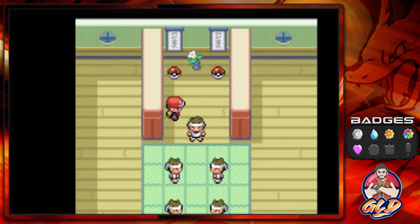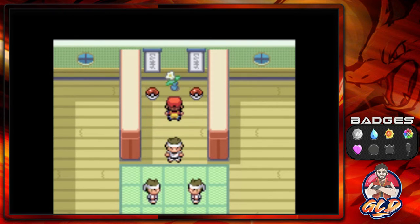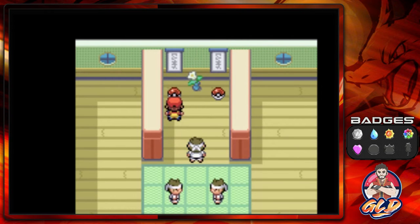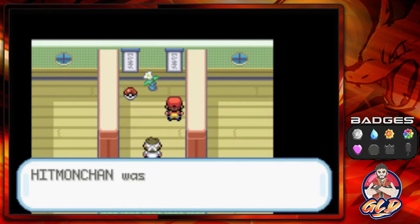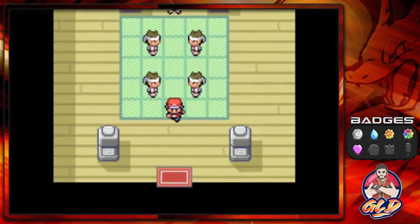So as you guys can see, we got two choices — both Hitmonlee and Hitmonchan. Since you guys are playing Pokemon Fire Red and Leaf Green, you can trade one for the other. But later on in this adventure, there will be a daycare where you can actually get all three of them at the same time by just breeding. Since I was actually playing Leaf Green off-screen, I did get myself Hitmonlee, which is the hard-kicking Pokemon. I am going to go with Hitmonchan.